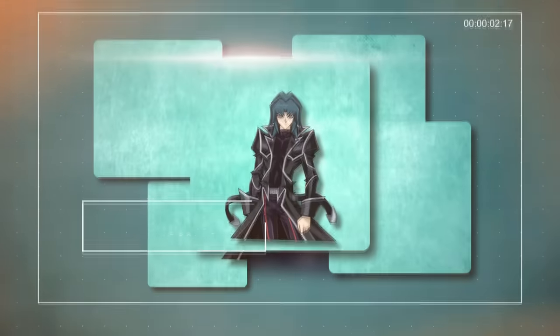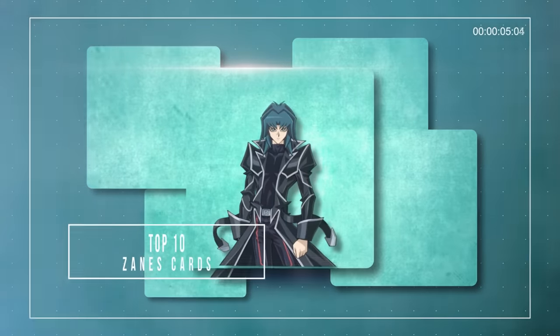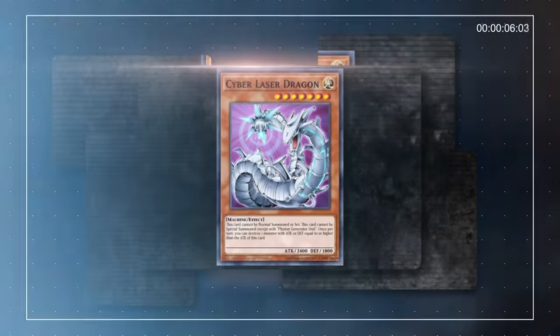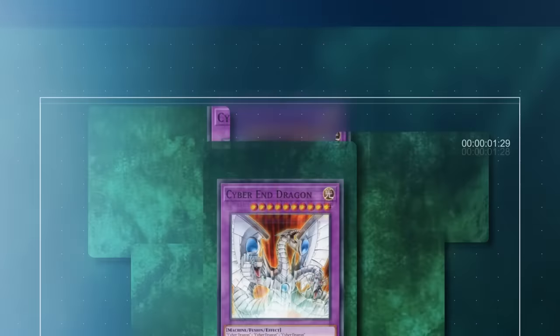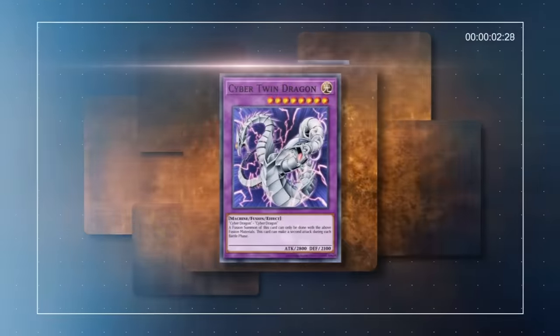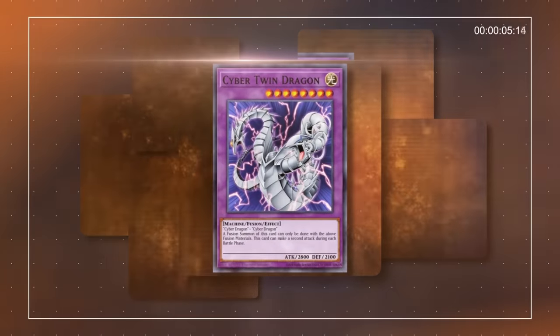Zane Truesdale was the king of Duel Academy. During his time as the school's number one student, Zane showed proficiency and unmatched technical knowledge while basing every one of his studies around respect. After his graduation and a string of humiliating losses, Zane cast aside his humble playstyle and became focused entirely on winning, adopting a new persona who disrespected both his cards and his opponents in the search for the ultimate victory.